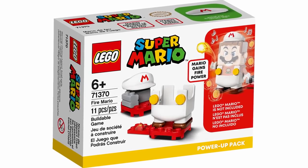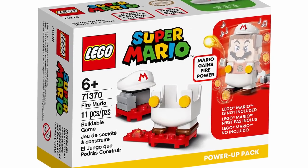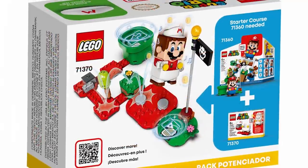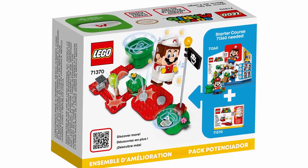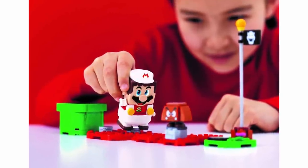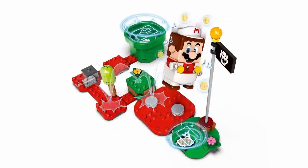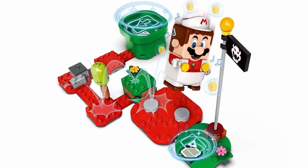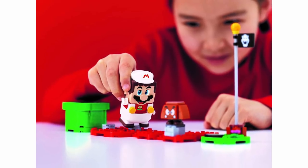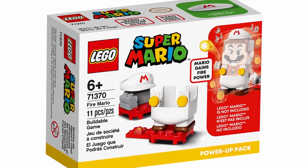Now we've got the final Mario suit — the Fire Mario, set number 71370. It will include 11 pieces and retail for $9.99 in the U.S. and $13.99 in Canada. I think that's a pretty reasonable price for what you're getting — at least it changes up a portion of the gameplay and gives you a few more features. If you're fully utilizing the Mario sets, it will definitely enhance your gameplay experience. I really like this outfit — it's just one of the most classic ones we could get with Fire Mario. When I think of Mario in one of his most iconic power-ups, I think of the Fire Flower, and this just came out looking really cool. It definitely changes up his appearance quite a bit. Overall, just an amazing-looking suit.